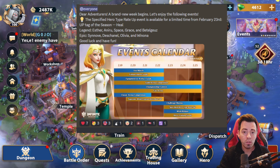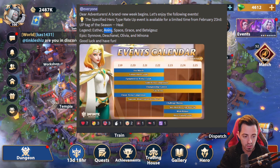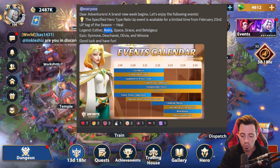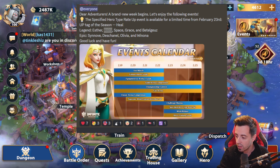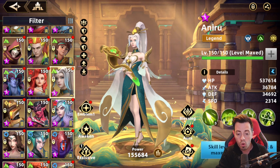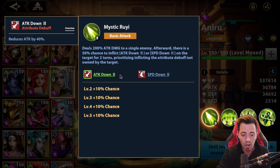First let's have a look at the banner. We have Esther — I'm going to talk about her right after — but let's concentrate on the others. You have Aniru, one of the recent heroes from the new faction. She is a great turn meter increase and a great support. She can lower attack and speed by 40% on the basic attack, which is a great skill.